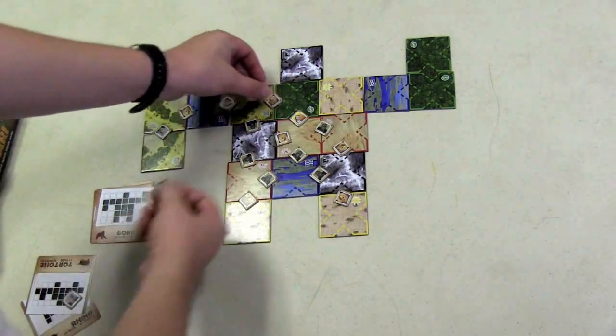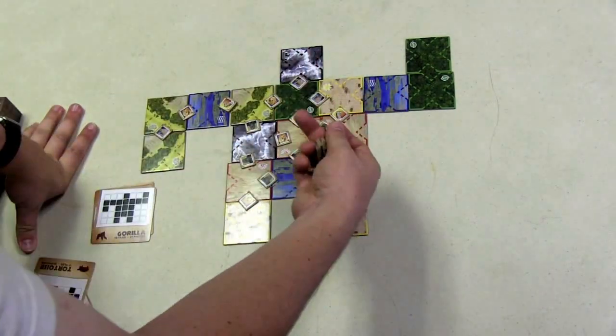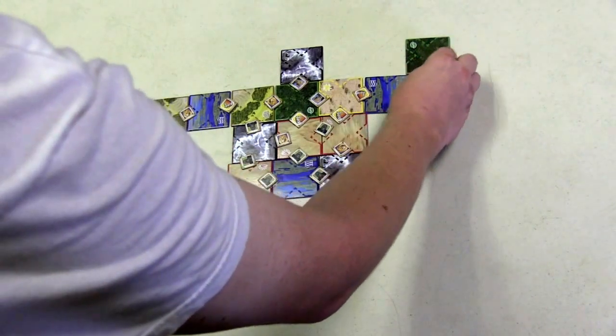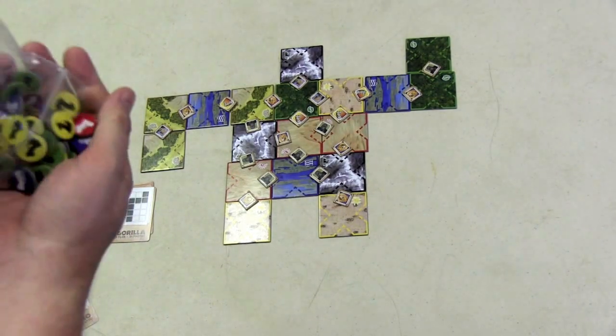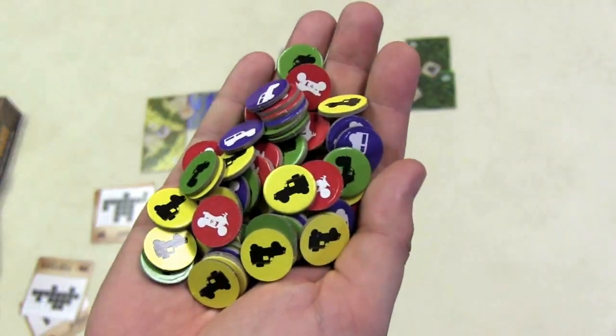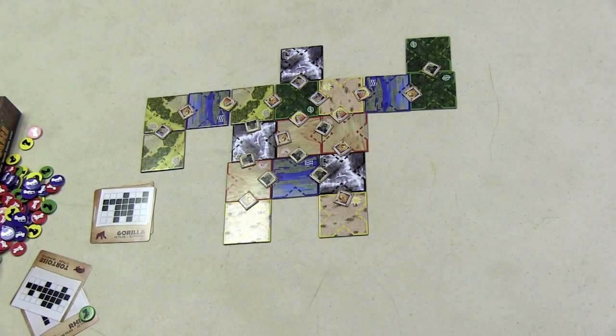What a player is going to be trying to do over this game is collect sets of these animal pictures to get points. Players are then going to get a handful of tokens of their color — they look like different safari vehicles. Then one player goes first, and you go around.